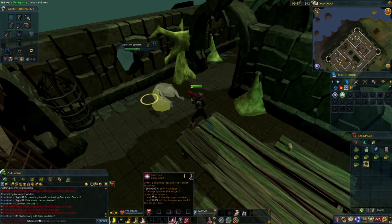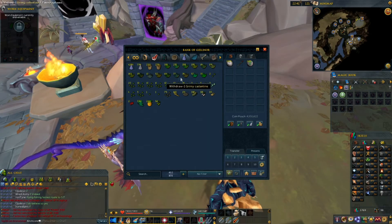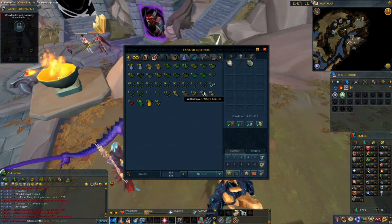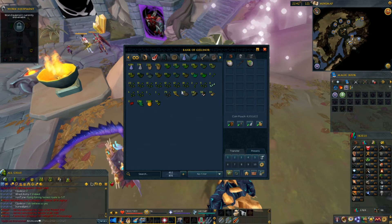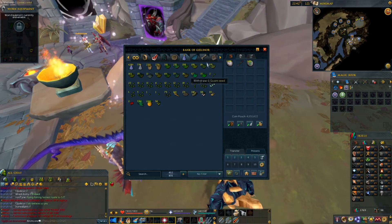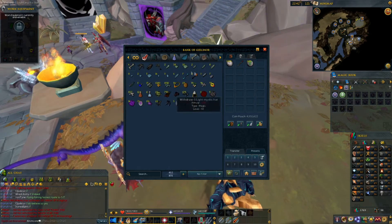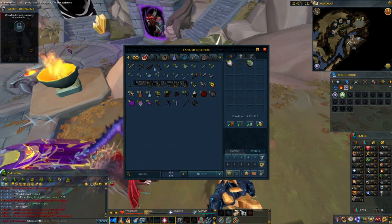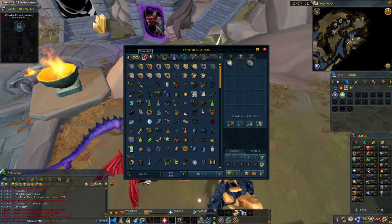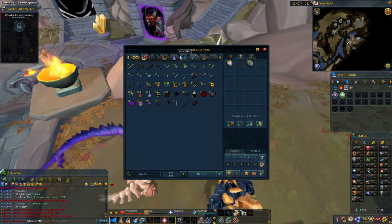Look at all these herbs from Slayer, and a bunch of seeds as well — these are going to be really good for potions and training. There's a bunch of other loot too, including a couple of Alchs and other stuff I haven't sorted through yet. This has been nice.